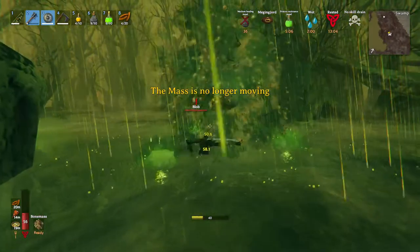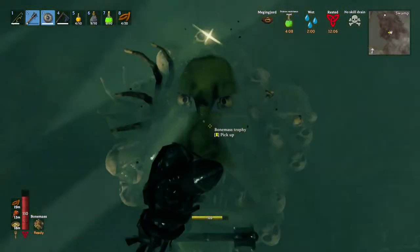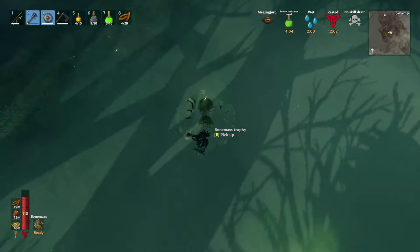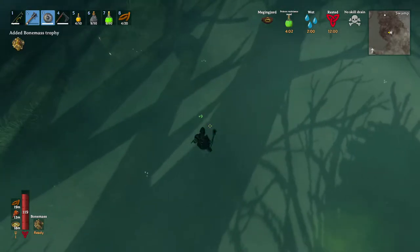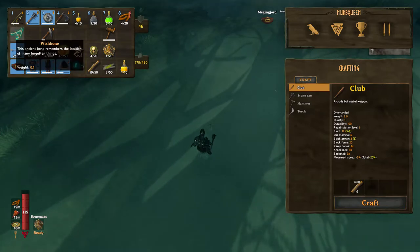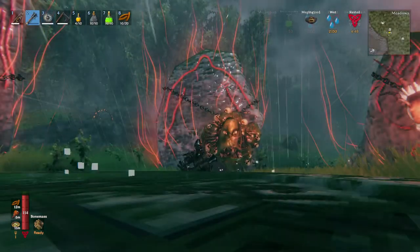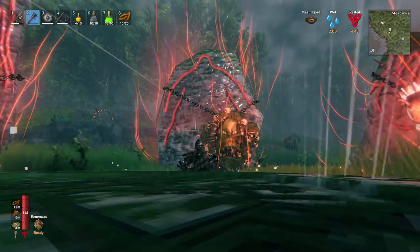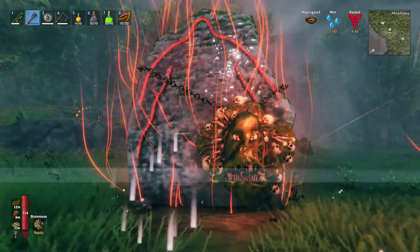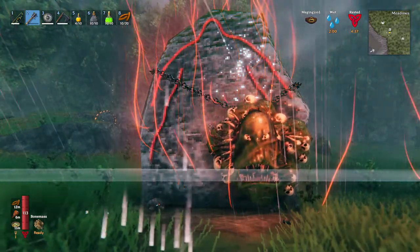After this painful fight, we have taken him down. Once he dies, he will drop the Bone Mass Trophy, which we are going to hang at the forsaken power area for a new resistance power. He will also drop a Wishbone — this is how we are going to find our silver. Now that we have conquered the swamp biome, congratulations! We will be talking about the mountain biomes next. Thank you so much for watching this video, and I will see you guys in the mountains. Bye!